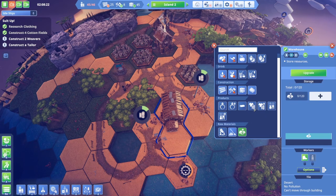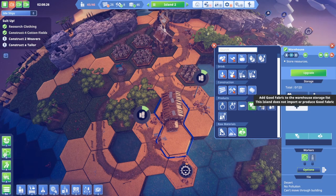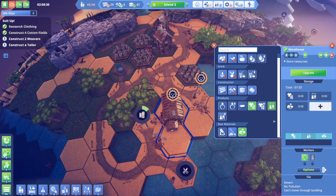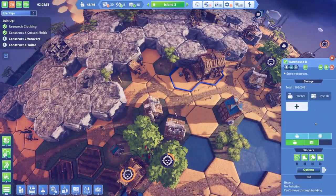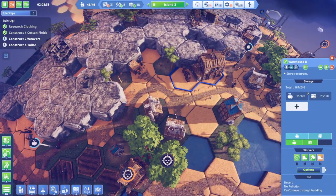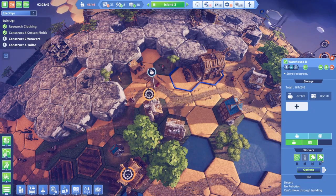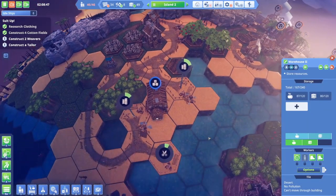As soon as this warehouse is done, we'll set it for cloth and cotton — cotton, fabric, good fabric, clothes. The warehouse is done being upgraded. How much can it hold now? Oh, twice as much! And there's double the amount of workers. We're going to need some more people here as well.